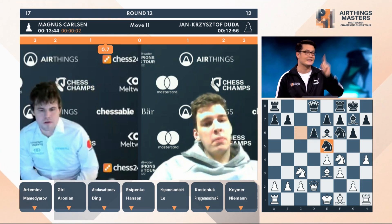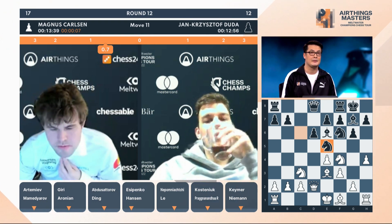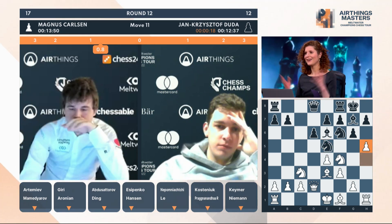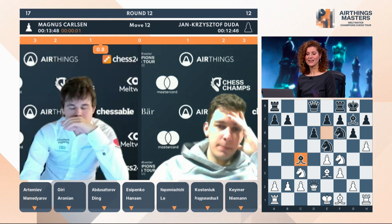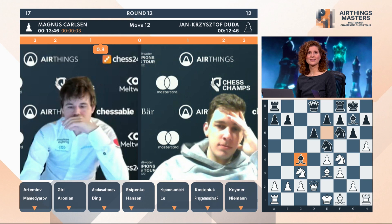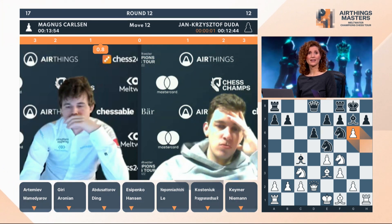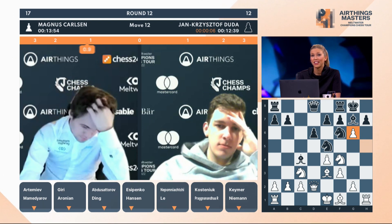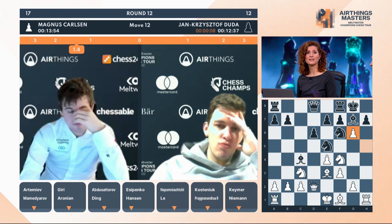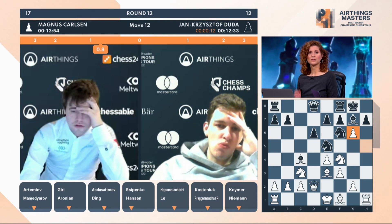That pawn is whizzing up the board and causing trouble now. Meanwhile, Duda centralizes his knight — anywhere, anytime, against anything. The h-pawn has found itself on the fifth row — look at that h-pawn. And now it's gone. And now you can see that rook in the corner has a nice open line. All white needs to do now is start attacking along the dark squares. That rook is on a completely open line towards the black king.